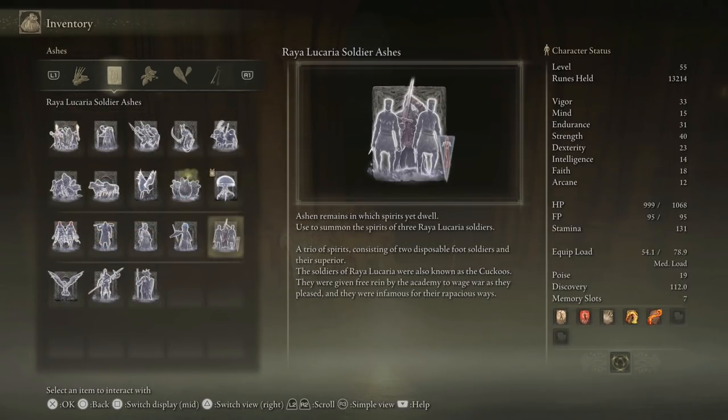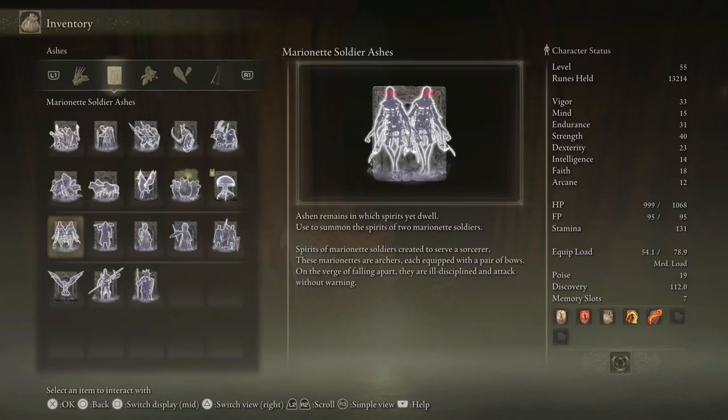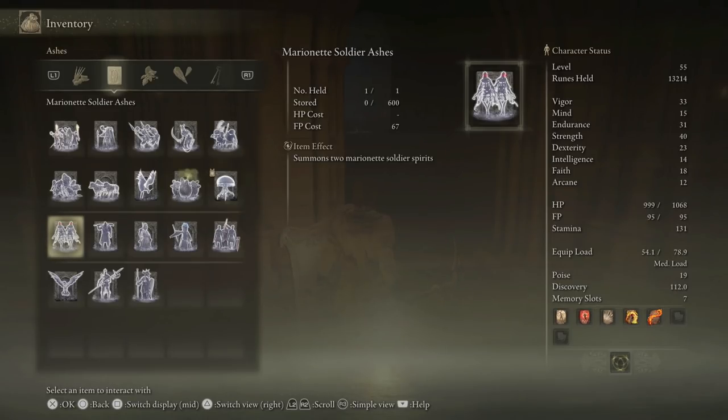Raya Lucaria Soldier Ashes — used to summon the spirits of three Raya Lucaria soldiers. A trio consisting of two disposable foot soldiers and their superior. The soldiers of Raya Lucaria were also known as the Cuckoos. They were given free reign by the Academy to wage war as they pleased and were infamous for their rapacious ways. The Marionette Soldier Ashes — spirits of marionette soldiers created to serve a sorcerer. These marionettes are archers, each equipped with a pair of bows. On the verge of falling apart, they are ill-disciplined and attack without warning. Could be pretty fun to throw at my enemies for almost my entire FP bar, but still could be fun.